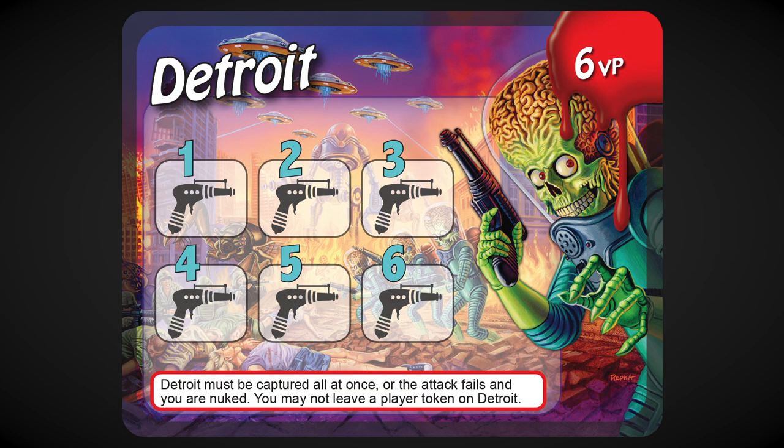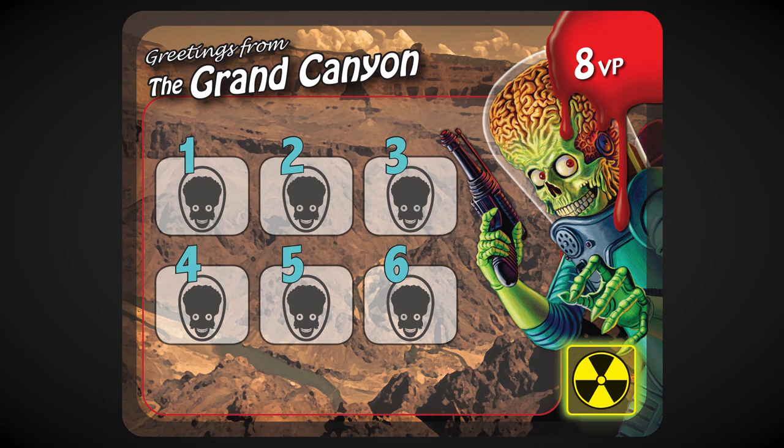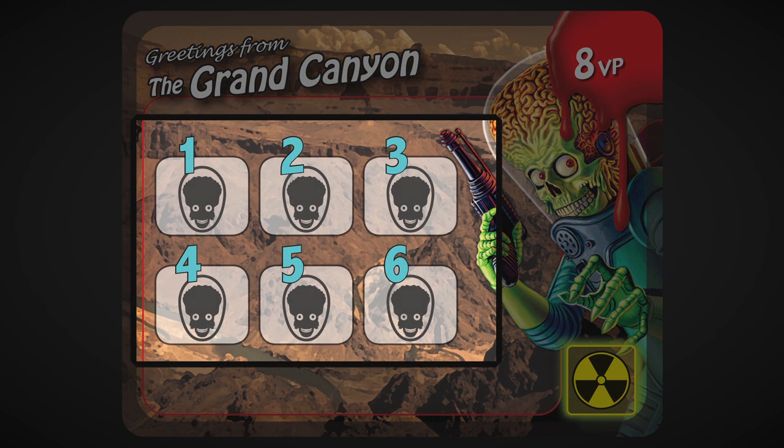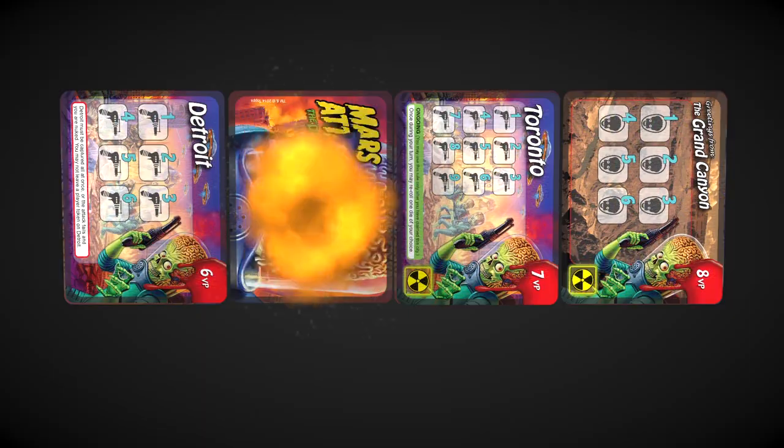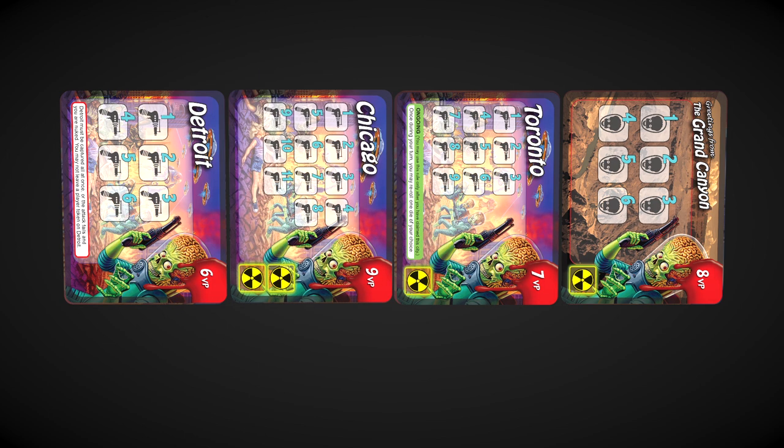Some cards have special rules that trigger when they are in play or when you claim them. Monuments are special cards that require martian heads instead of ray guns, because you're trying to get your picture taken in front of the monument. When you claim a card, flip over the next card in that stack — it's now available to be destroyed.